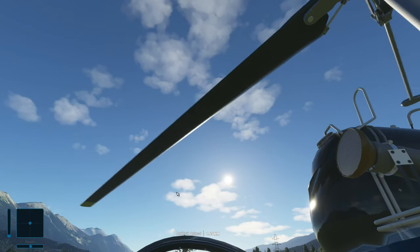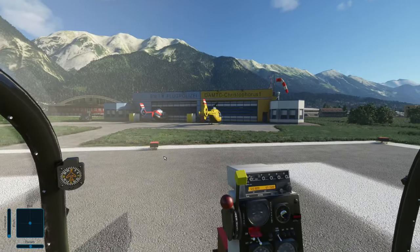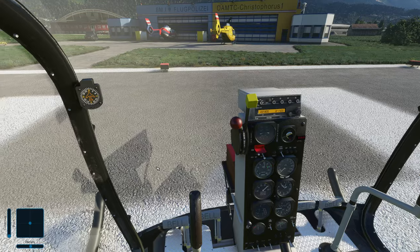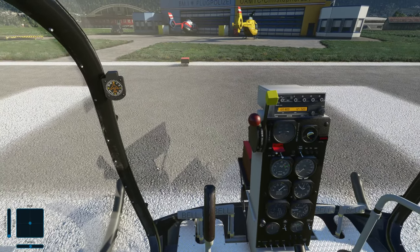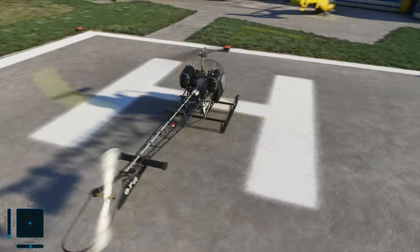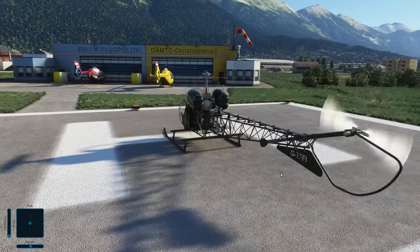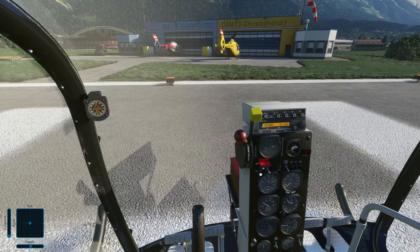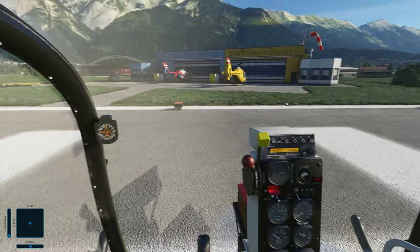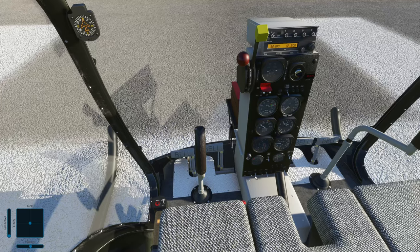So a few details as we start up the engine. The scenery we are seeing right here is a combination of the Orbix paid scenery of Innsbruck — ICAO code LOWI, Lima Oscar Whiskey India — and the Innsbruck Regional Helipads mod by Lukeep. You need the Orbix payware scenery combined with Lukeep's free helipads, and that gives you these additional helipads, including one at the back of the airport just for us.